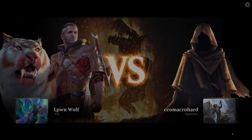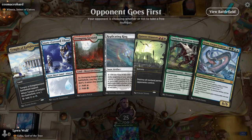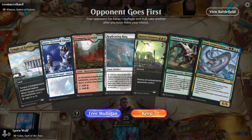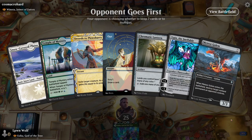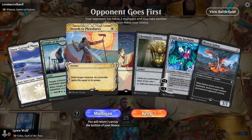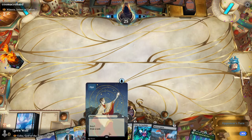We're facing a Winota deck so they're going to be very aggressive, and our hand is incredibly slow. The opponent's going first, which is not good — we don't have any interaction early. We mulligan. The new hand is slightly better, at least for having Swords to Plowshares as a way to exile Winota.